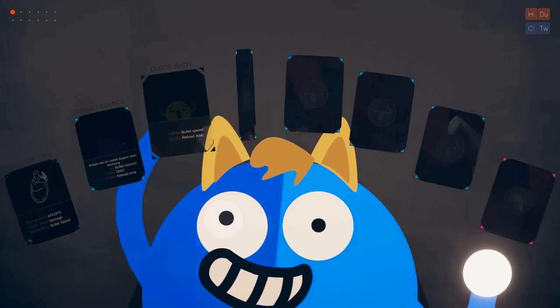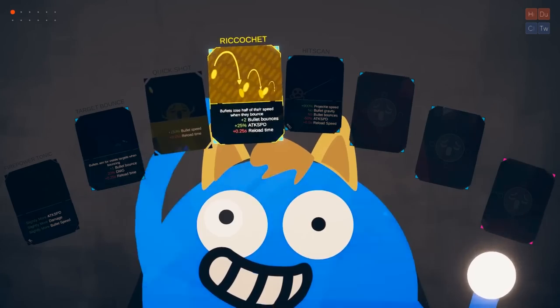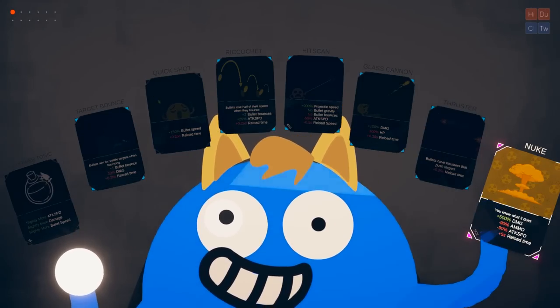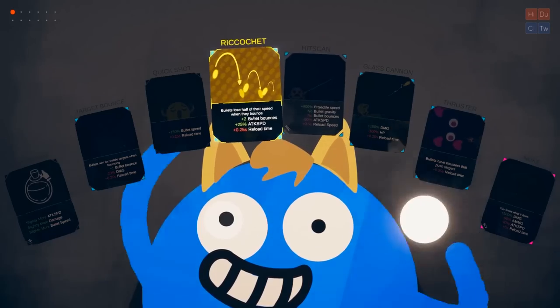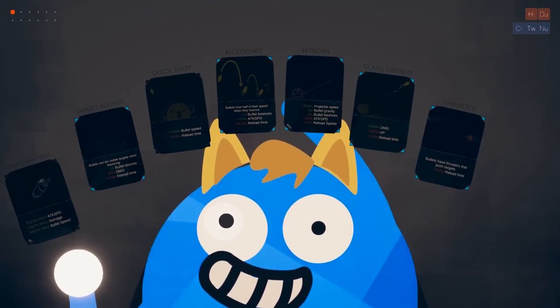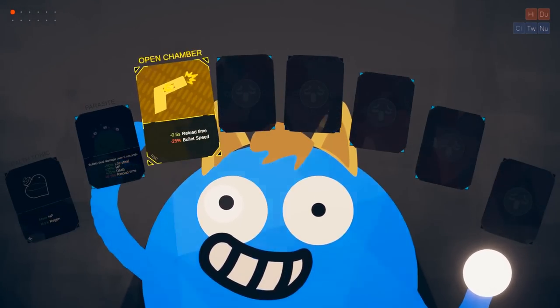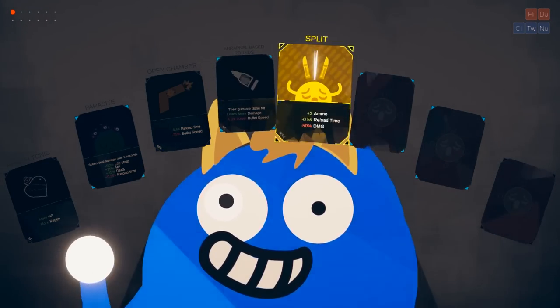Alright. Firepower tonic, target bounce, quick shot. Hit scan! But I want to lean into the explosions. Well, the nuke is an explosion for being technical. Loads more damage, a lot lower bullet speed.